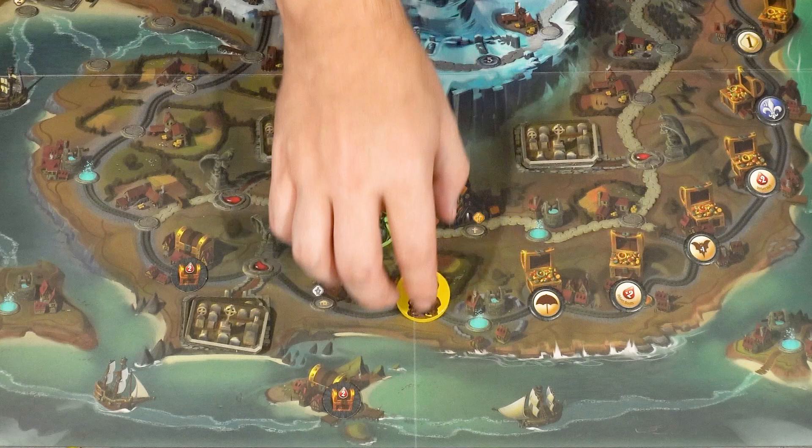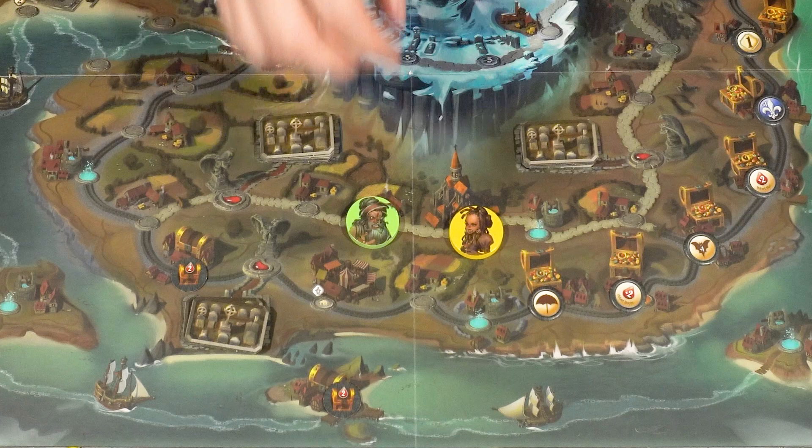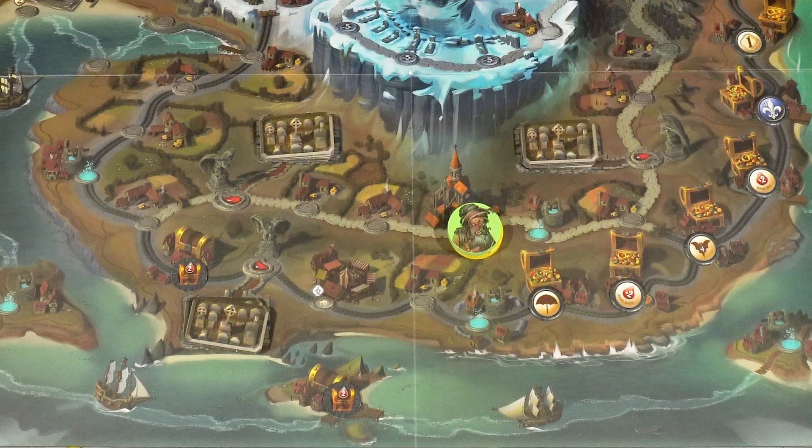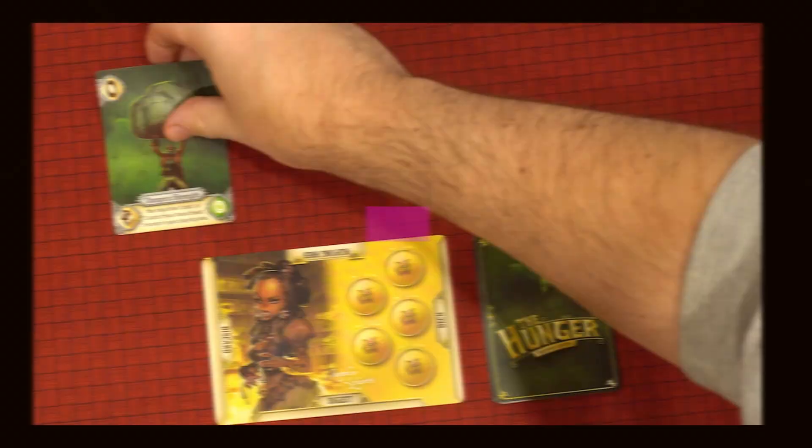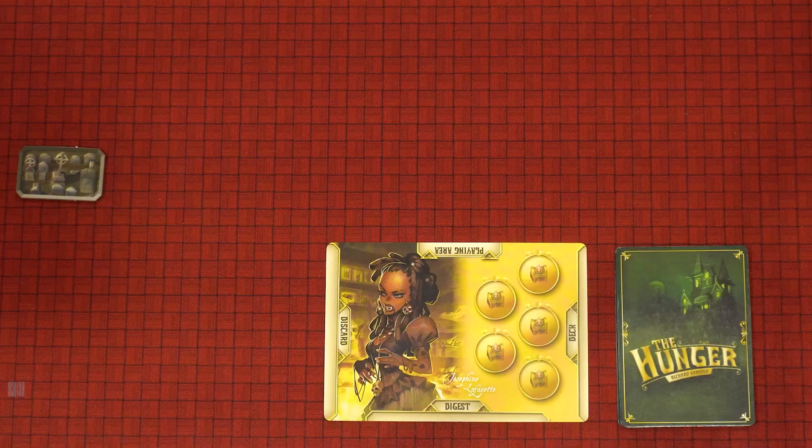If the vampires are stacked, the vampire on top will be the first to go. Once you've taken your turn and done all you're going to do, flip your vampire token over to its inactive side to indicate your turn is done. Then play passes to the next player furthest from the castle. When your turn comes up, you must play all the cards from your hand and resolve each of them completely, one at a time in whichever order you choose, with a few restrictions.